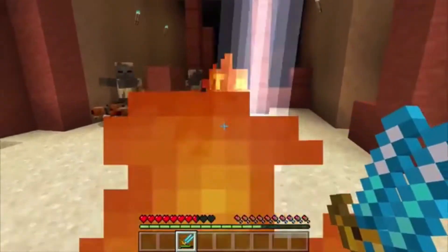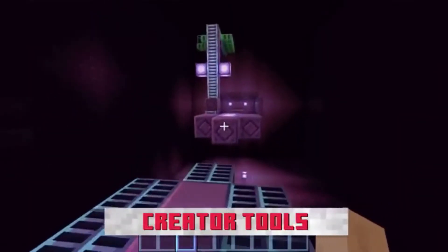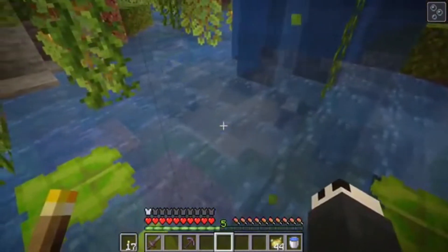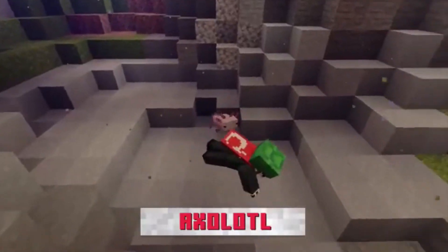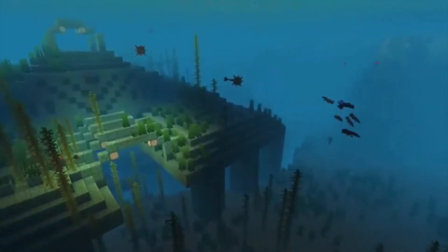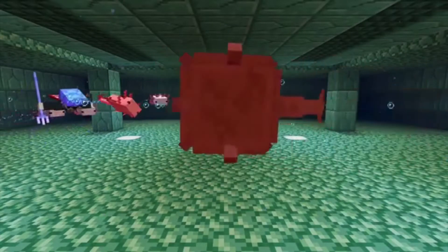The Axolotl mob — I don't really even know how to pronounce it, but apparently it's a real-world animal. They were unexpected, but the fact that they fight guardians is just awesome. Ocean monuments have always been an iffy part of the game for me. I really like them because they're unique structures and present a unique challenge fighting the Elder Guardians, but they're not always the most fun because they're underwater and you have the mining fatigue. However, the Axolotls on your side improves this old feature, which is great.